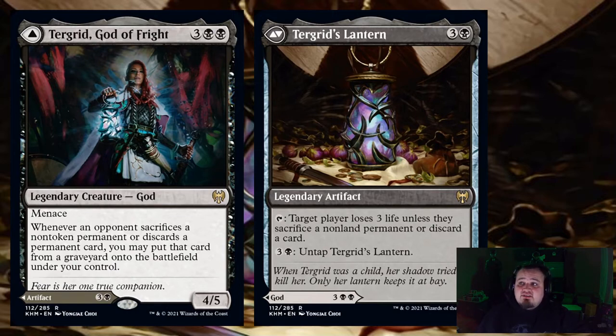Her backside is Turgrid's Lantern. For 3 and a black, you tap it and target player loses 3 life unless they sacrifice a non-land permanent or discard a card. And for 3 and a black, you can untap the lantern.